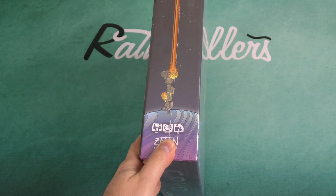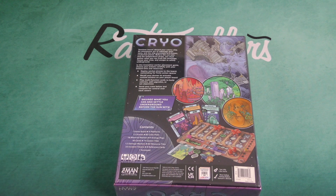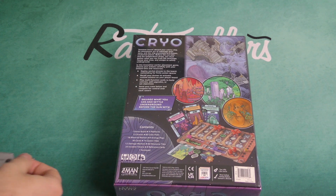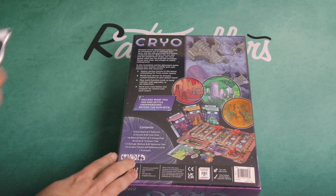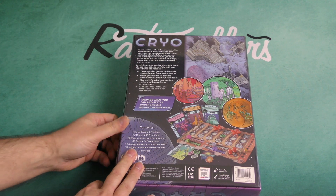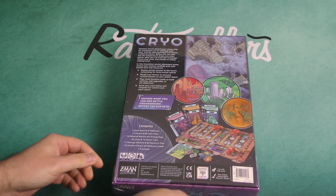Two to four players in about an hour to an hour and a half. Tensions mount aboard your colony ship. An anonymous act of sabotage goes awry and the ship plummets to a frozen, uncharted planet. In this innovative worker placement game, choose your actions carefully with your limited time and resources.